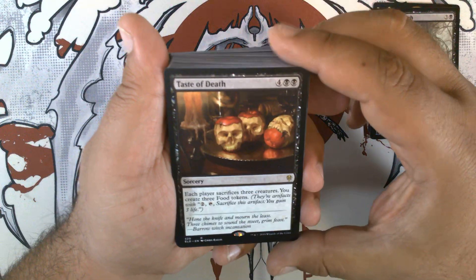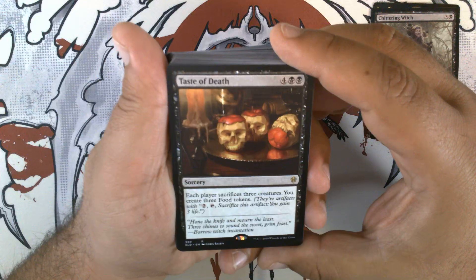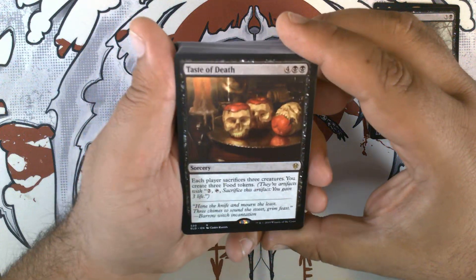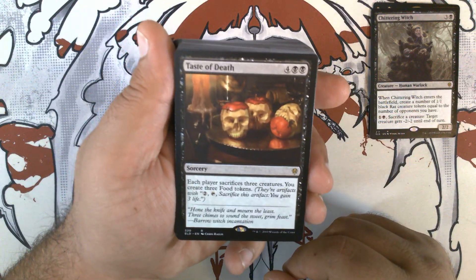We have Taste of Death. Four black black sorcery — each player sacrifices three creatures, you create three food tokens. This actually saw a little bit of play in Fires of Invention, which was another deck around this time.